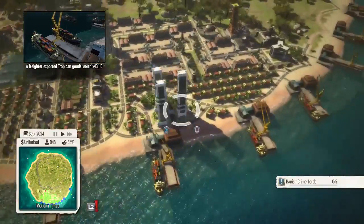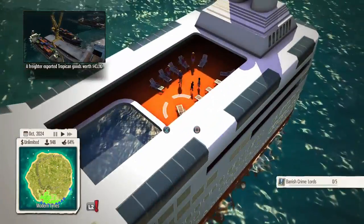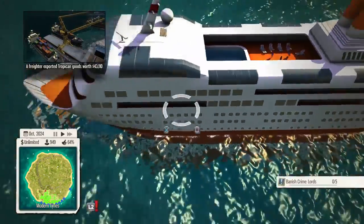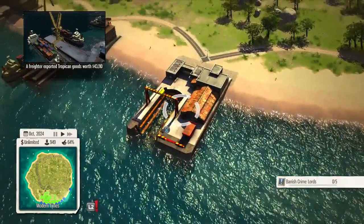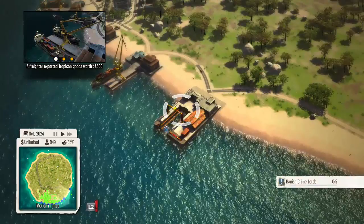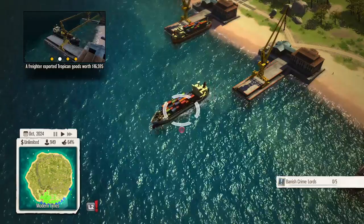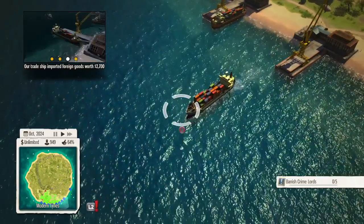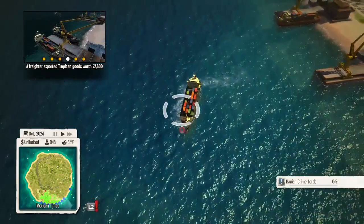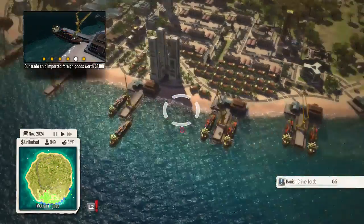I've explained all the docks. Oh, and I didn't mention I have a cruise ship over here — that's just a basic thing, people go there if they want to relax. And this is a dry dock — the dry dock doesn't actually build ships or anything, it speeds up the speed of the cargo ships coming in. Before I got it, these things were really really slow coming in, so it increases their speed, which is quite handy.